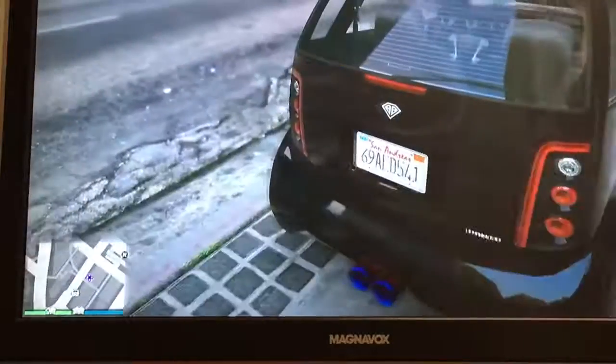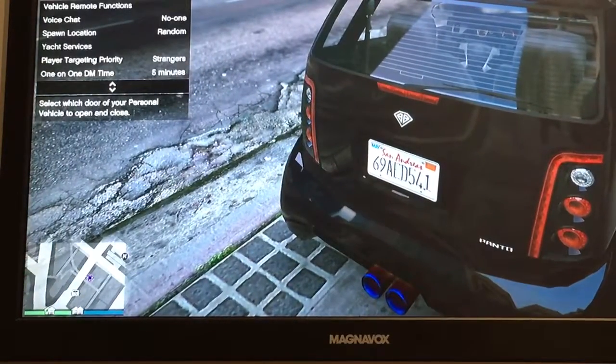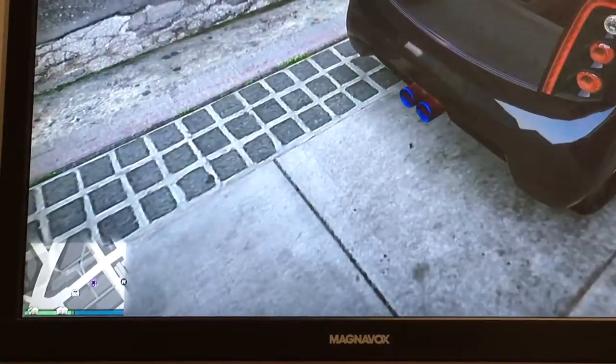Just like the real-life counterpart, the car is rear-engine and rear-wheel drive. However, when you open the trunk, you can't get access to the engine. The engine is located underneath this carpet bit, right behind the seats.